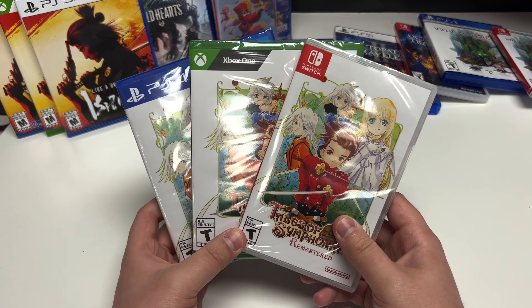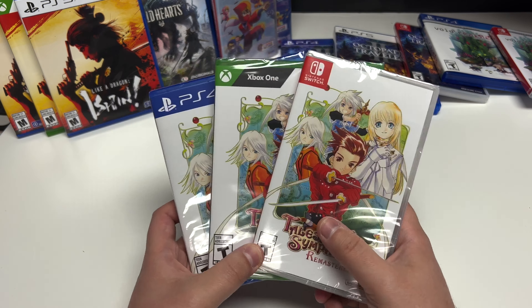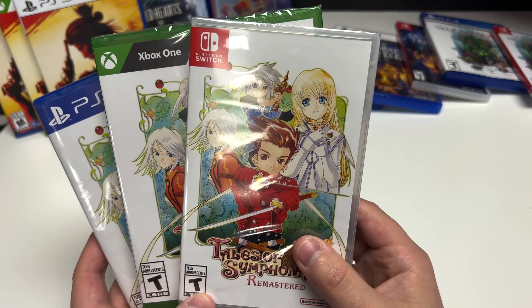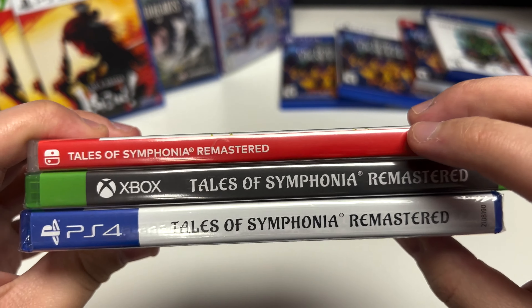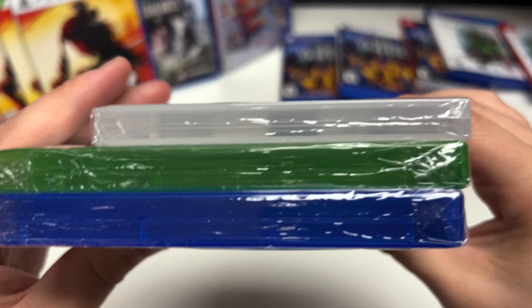Hey guys, welcome back to the unboxing with PopNGames. Today we're doing Tales of Symphonia Remastered for the Switch, the Xbox One, and the PS4. As you can see, you got Lloyd right on the cover there. This is rated T for Teen and this is a Bandai Namco game. For the spine, the Switch has the classic red and white, Xbox is black and white, and the PS4 is white and black lettering.